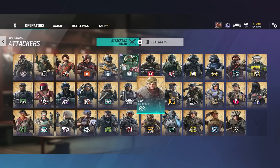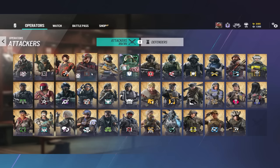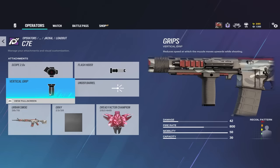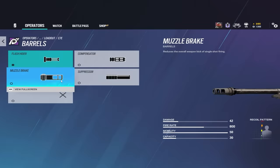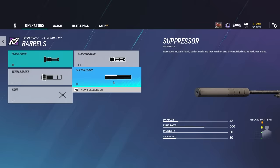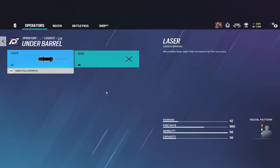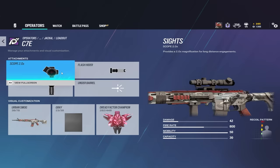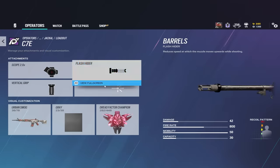One important thing to mention is that your scope choice can change what muzzle attachment you run. For example, take Jackal's C70, which is getting an ACOG in the test server. If you equip the ACOG, it's more zoomed in, so you'd want vertical grip and flash hider. Whereas if you run a 1x scope or iron sights, you could get away with something like the suppressor. Similarly, if you're running the 1x or iron sight with horizontal grip, you should then equip the laser, which you might not have wanted before.